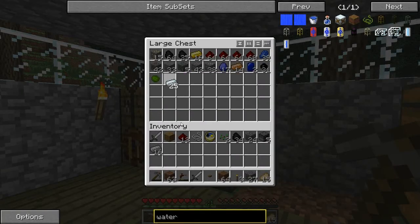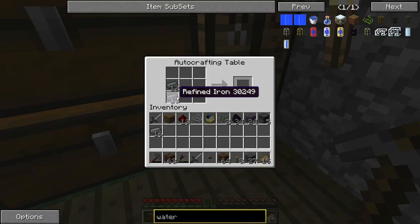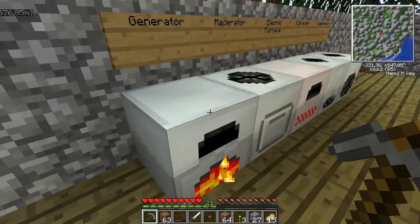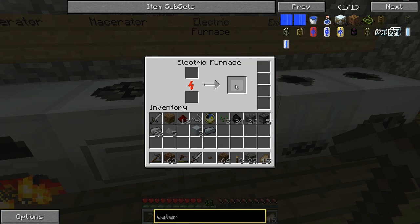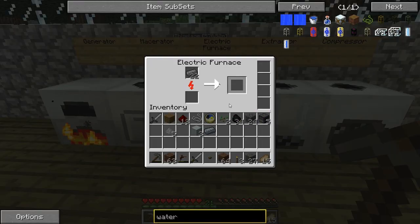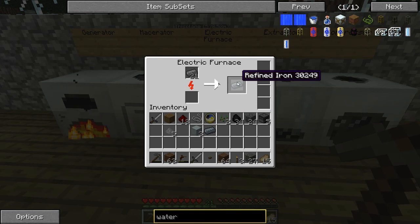I need four generators so I'm gonna make four generators. Do you need me to make the circuits? No, they just have generators, planks, and sticks — it's very cheap. Batteries — do you need batteries? Yeah, for the generator. I'll get started on some batteries then. You need four of them correct? Correct. Tin cable and two of those.